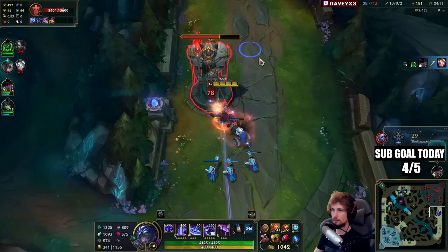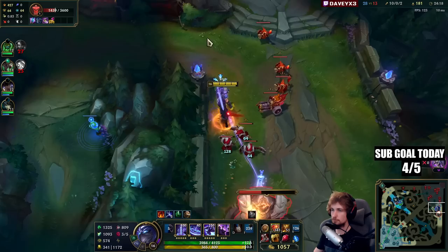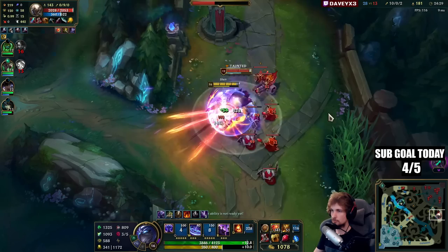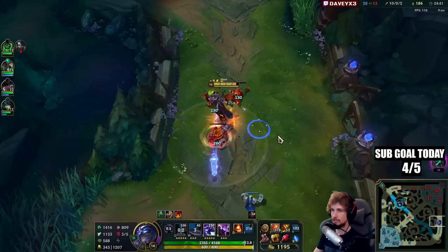I don't need to press R here because they're already catching them and nobody's dying, so I'm staying here. I need to run from this because I have Sunfire — Sunfire does damage on Pantheon under tower which means I'm going to take tower damage. I'm using my W very late because he used the ability. There's no reason to press it sooner — my teammates are getting Baron which is very good.